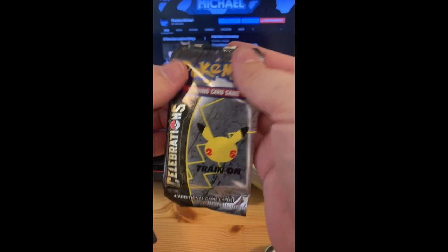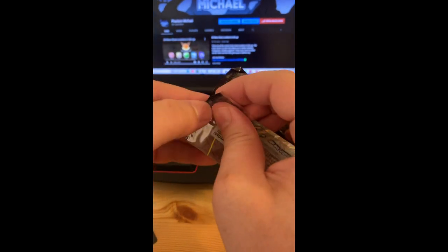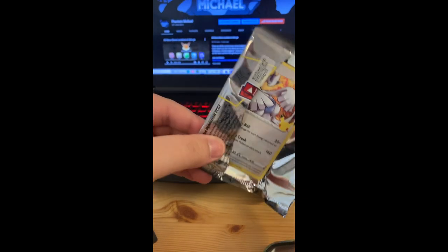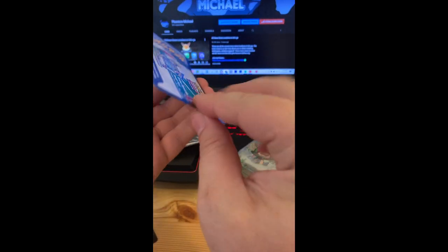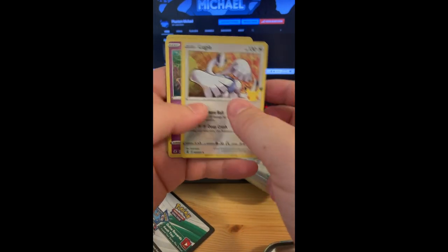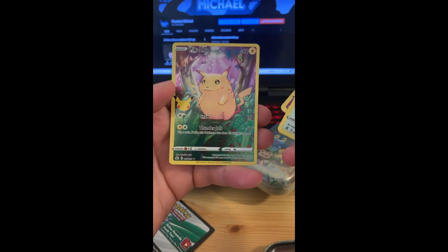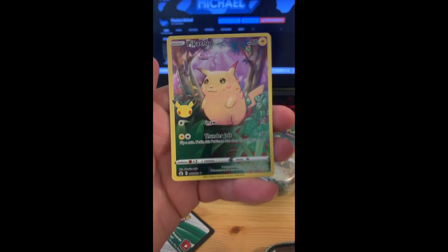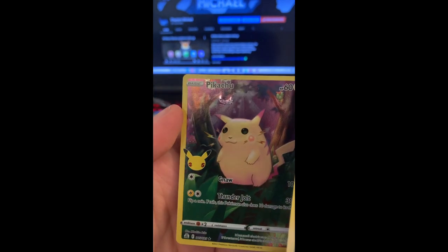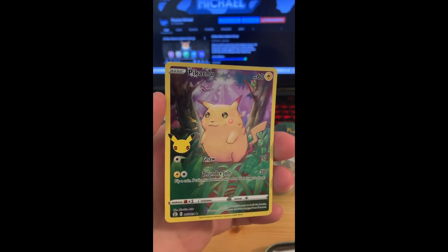Next we have the other Celebrations pack, let's open it up. We have not purchased all of the available product, but we do have quite a bit. We got Lugia, Xerneas, Rocket's Admin — that's an additional. And we pulled... oh my gosh, look at that guys — some kind of weird, crazy factory error right there. Interesting factory error pull right there.